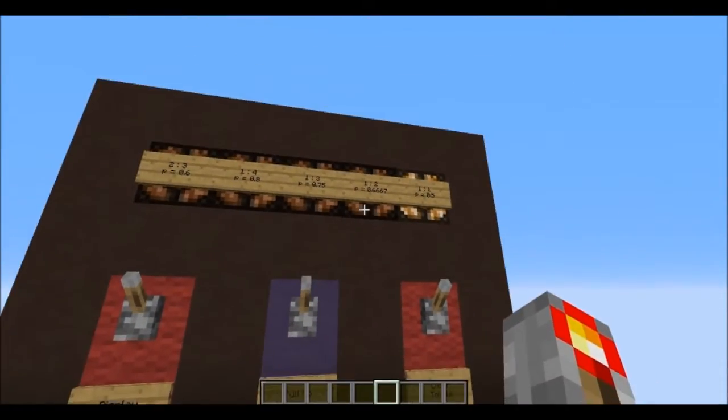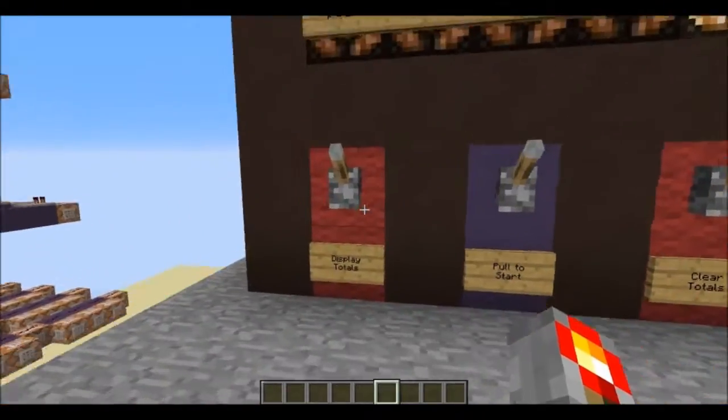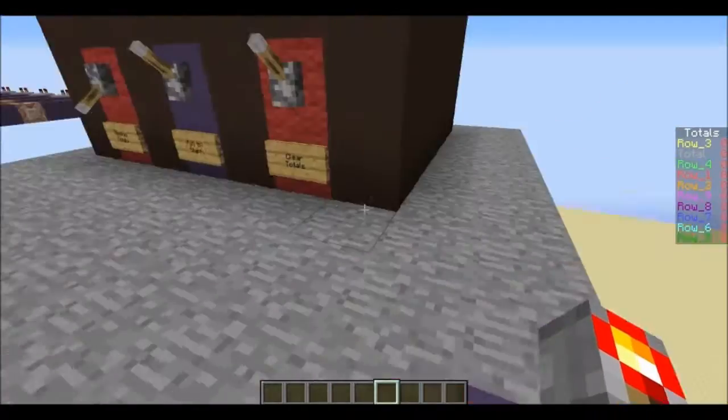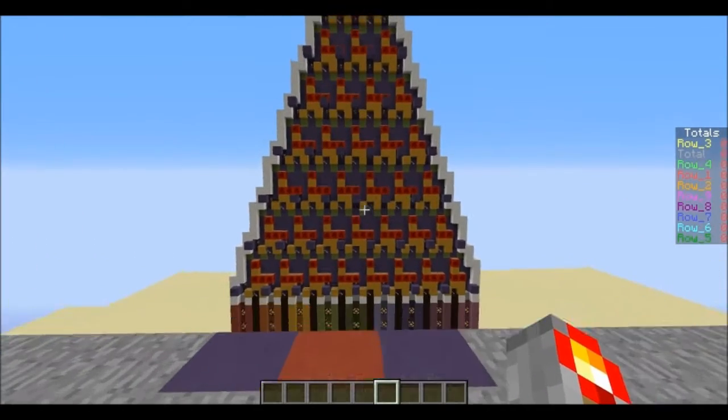Over here we've got some controls, and weird numbers on the top. There's a 'Display Totals' option. Let's pull this — got colors on the side that seem to match up with these colors. And there's a 'Pull to Start'. Let's pull it and see what happens.